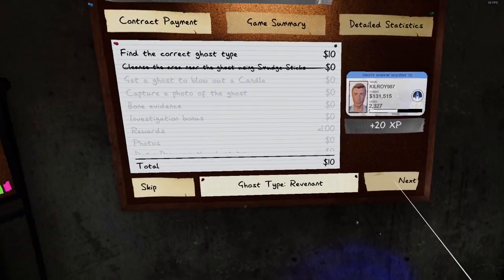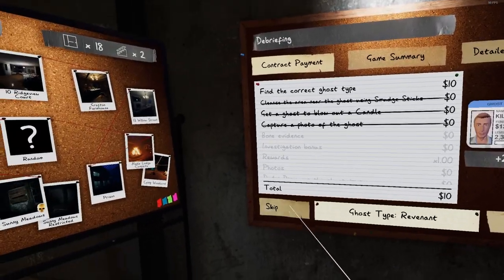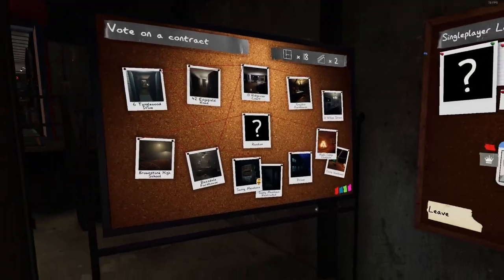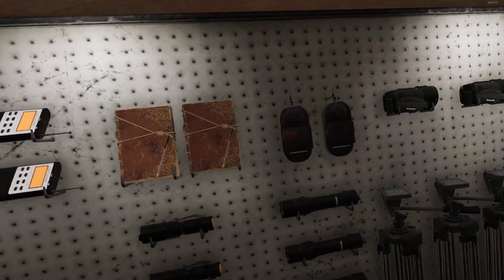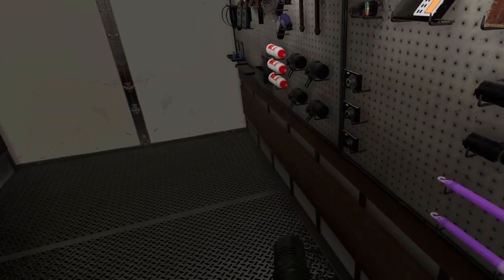Welcome back. I've prepared some jobs for you. Okay, that's one — let's go back for more. I'm used to letting the ghost hunt once to figure out what it is, but I'm used to doing that in Tanglewood, not in Camp Woodwind. Prepare accordingly before starting the investigation.